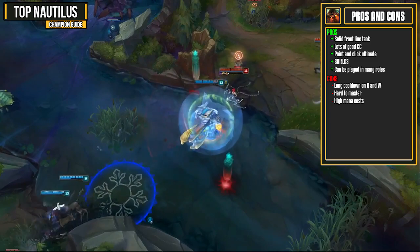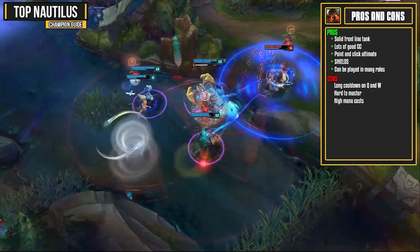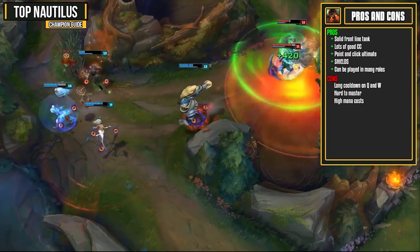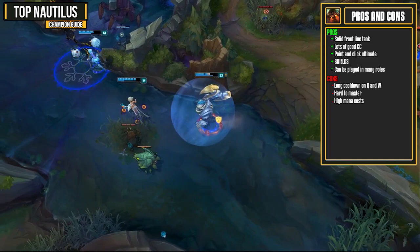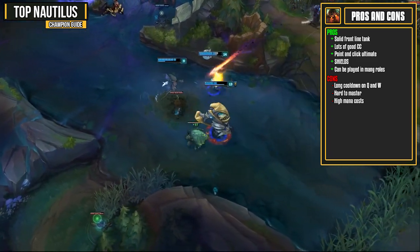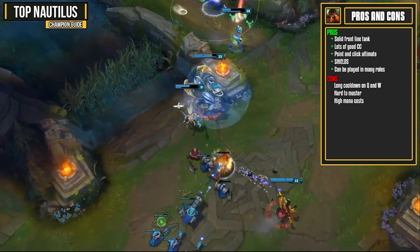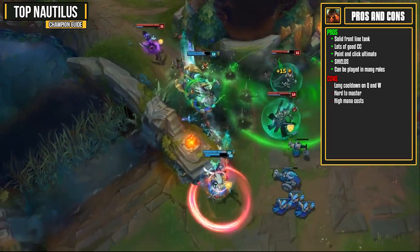Nautilus is a very solid frontline tank that brings an extremely high amount of CC into teamfights. He's got a point and click ultimate which is really strong and allows newer players to be relatively successful with him as well. He also gets multiple shields. He takes Courage of the Colossus mastery which can be procced relatively easily, and he also has a shield from his W ability. Nautilus works in top lane, jungle and support so he can be played in multiple roles, which means you won't be counterpicked as often if you pick him for top.